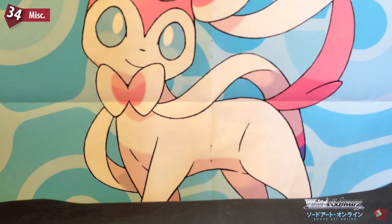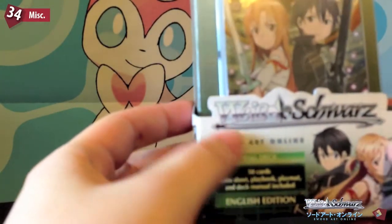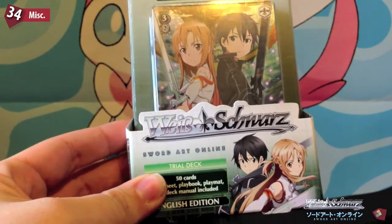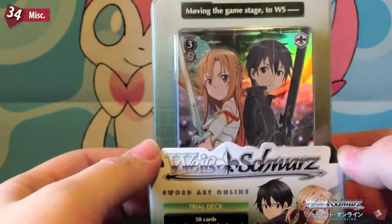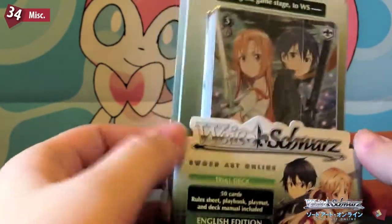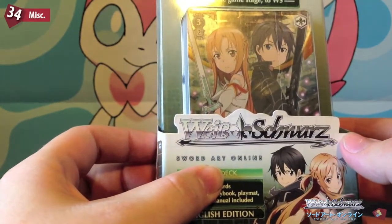Hey everyone, we have a new opening today — it's Weissschwarz, probably saying that wrong. I remember someone explaining how to pronounce it at one point. We have a Sword Art Online English trial deck to open, so that'll be cool. Weissschwarz is a German name, but it's a Japanese card game which uses a lot of popular animes as the character cards, and Sword Art Online is one of the newer animes from Japan.